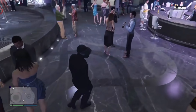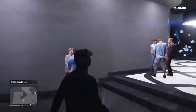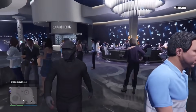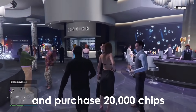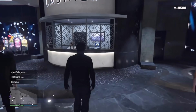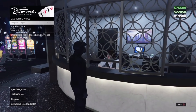Before you guys start this glitch, you need to have around $50,000 or $20,000. As you guys see, I'm in the casino again like the last video, but this is a different glitch. This one actually gets you more money. All you need to do is go to the cashier and purchase 20,000 chips. If you guys don't know how to buy chips, just select 'acquire chips.'